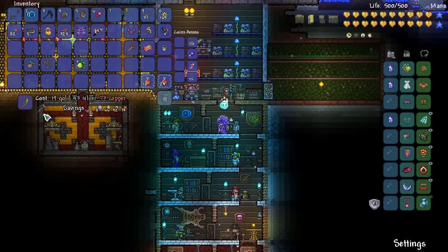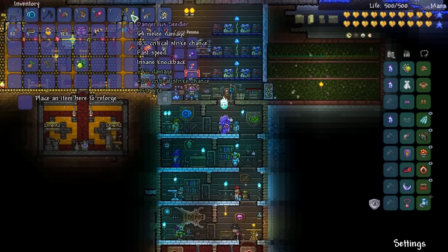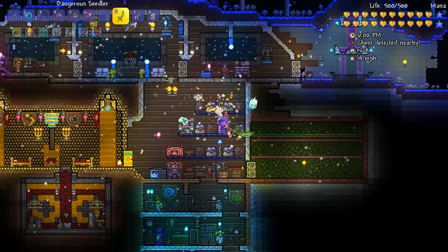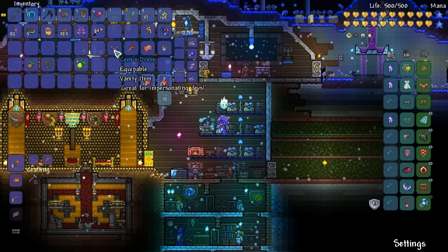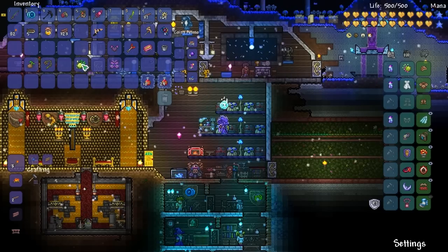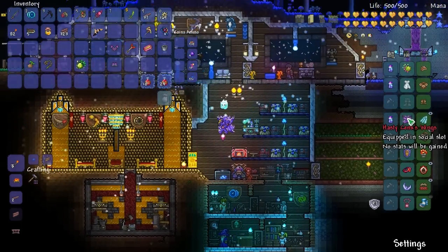This is what I was looking for in fighting Plantera - this sword right here. It doesn't do crazy amounts of damage but it has a little explosion which could be very useful. I also got a developer set apparently. Let me put on these wings - hasty wings.